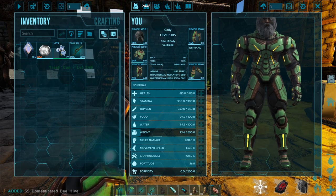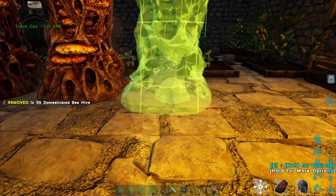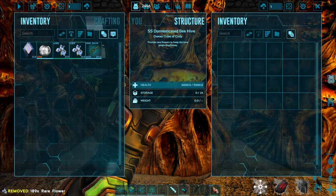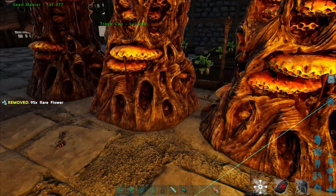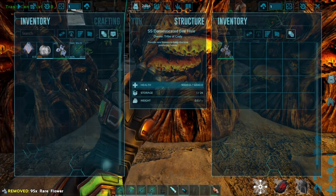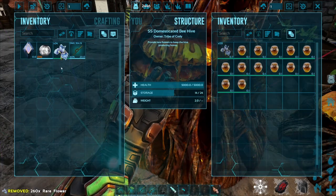So we're going to go ahead and craft this last one, and it should give us three total. Let's just put that one down there. We're going to have to split these by three — so let's put 94 in each. And then do another split job with the rare flowers, so let's just put these in here. That should be just fine — and this should be all that we need.